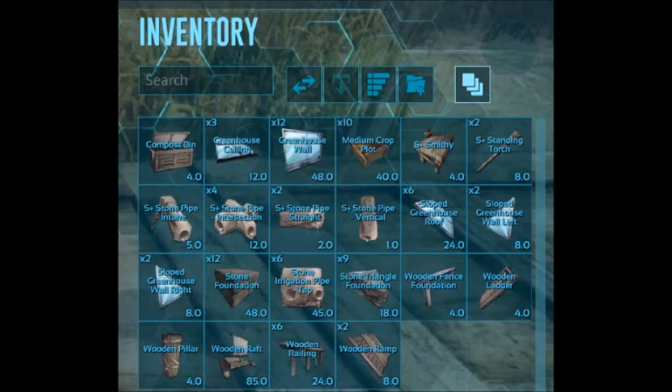Alright, let's open up our chest and see the inventory you will need to build this at home. Obviously, you're going to need a wooden raft, but to build on that raft, you're also going to want to add 12 rectangular stone foundations, 9 triangular stone foundations. And then for the greenhouse itself, you will want 12 greenhouse walls, 3 greenhouse ceilings.